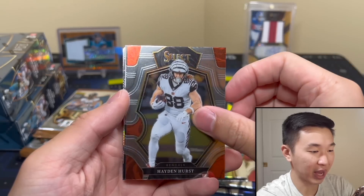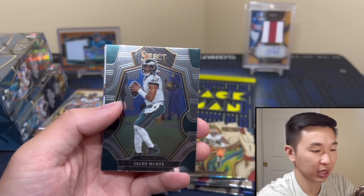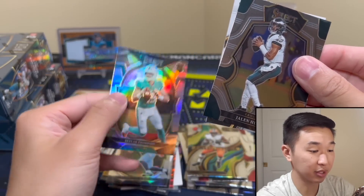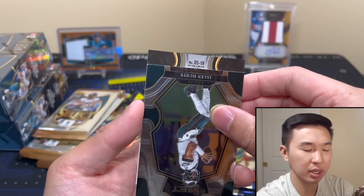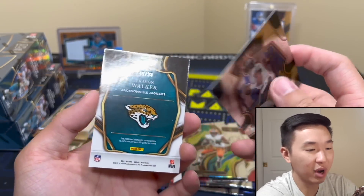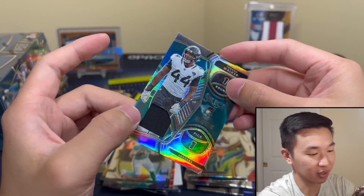All the past Concourse ones look different from this year — same with this one. Skyway Thompson silver, and then a nice mem — Trayvon Walker, there we go. Hiding the jersey piece right there.